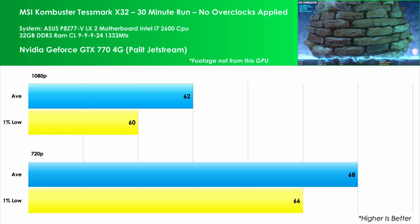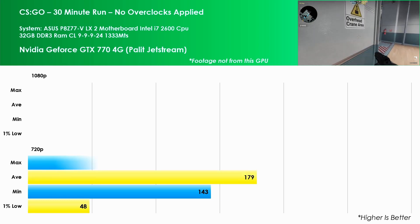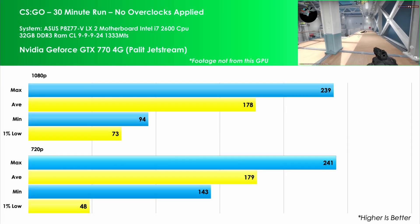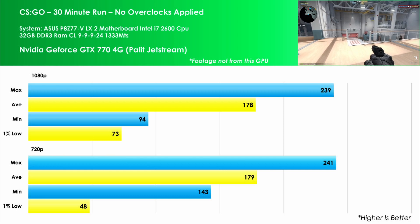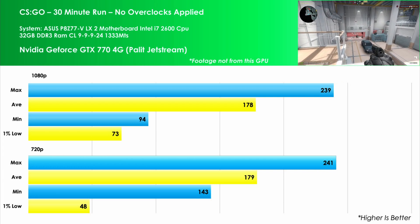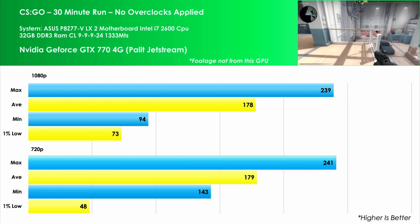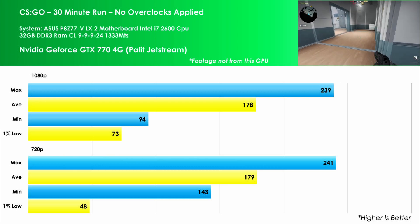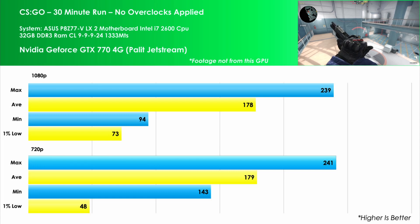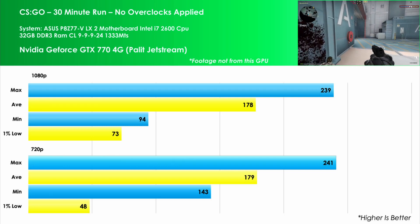I hear you cry — we don't play benchmarks on our PC, we play games. So with that in mind let's see what CS:GO has to offer. With high settings at 1080p, an average of 178 FPS — really respectable for an older GPU like this, even if CS:GO can run on a potato — with the 1% low coming in at 73 FPS. Shunting the resolution down to 720p with the same settings sees a strange result: the average FPS is 179, basically the same as 1080p, but the 1% low drops to 48, a decrease of 34%. Running this a few times gave similar results, so the higher resolution is the way to go if you can.